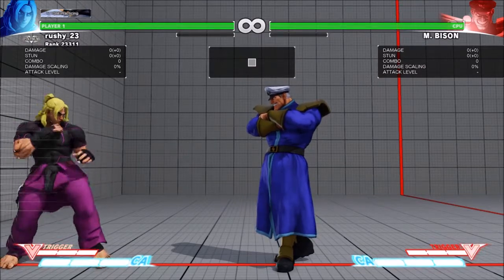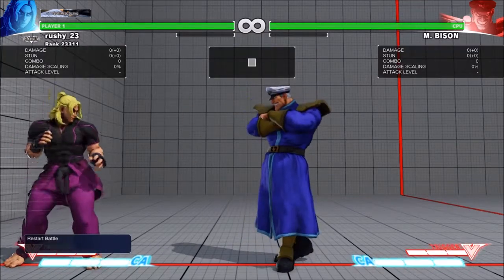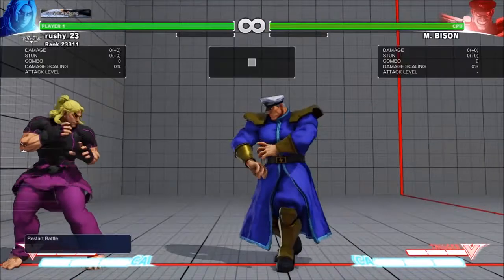So you had to... medium kick Tatsu, dash, dash, 9-frame — that is standing heavy punch. That's guaranteed. And for overhead, it's dash, heavy kick — Thunder kick again. It's the same: medium kick Tatsu, 3-hits, meaty. Light kick Tatsu, 5-frame. That's guaranteed.